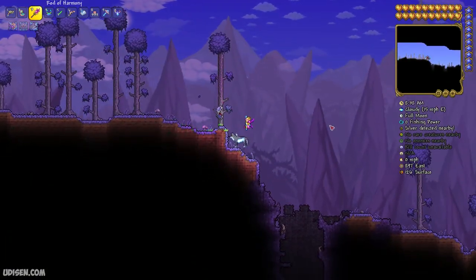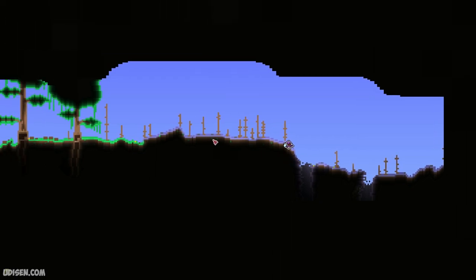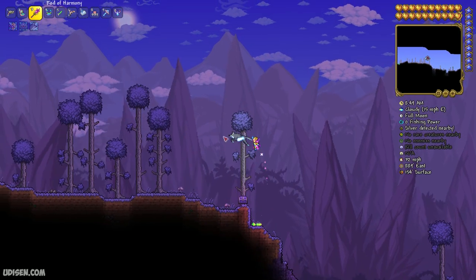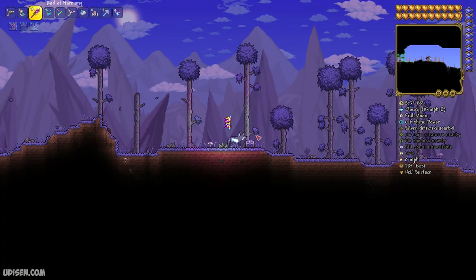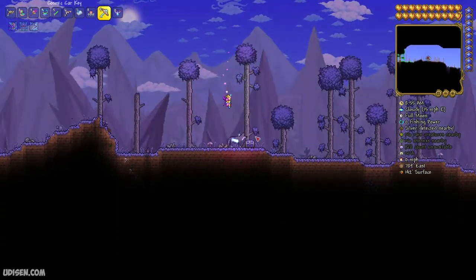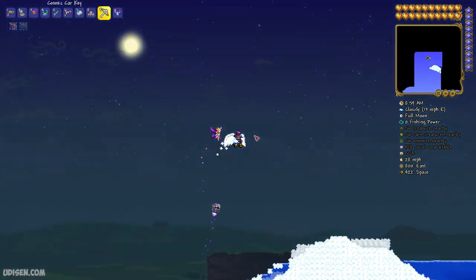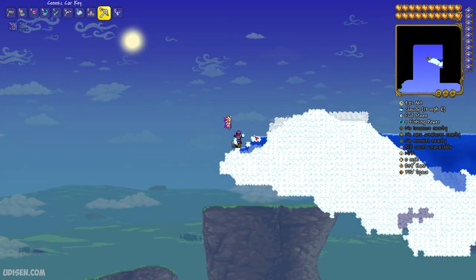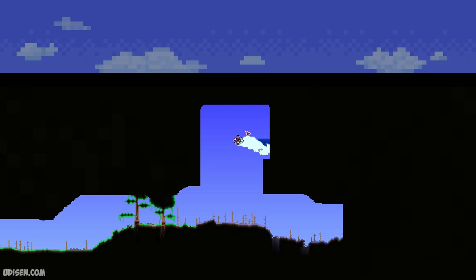Find the special area between the normal biome and the first hole in the ground in the corrupted biome. Find the center of this area — it is somewhere here. Then go up and you will find the sky lake. Pay attention: go to the right, find this area, go to the center of this area, and you'll find this sky island.